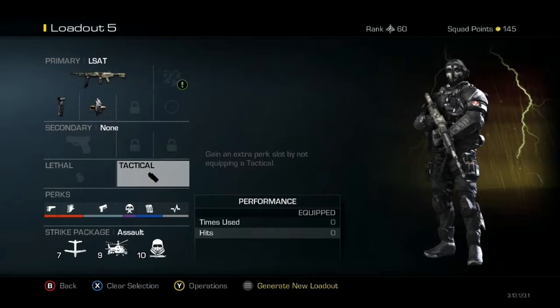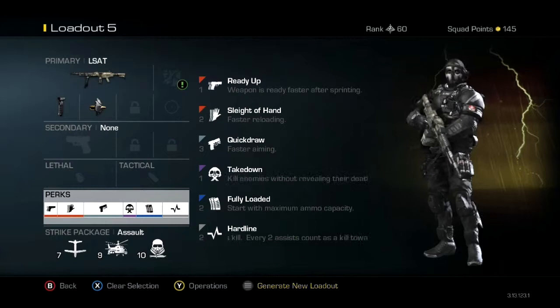The perks I am running right now are Ready Up, Sleight of Hand, and Quick Draw, Takedown, Fully Loaded, and Hardline. They're pretty good perks. You can also use any strike package that you want to, but I just prefer...